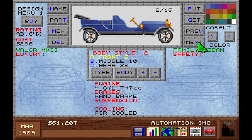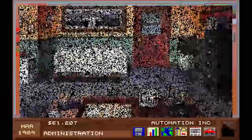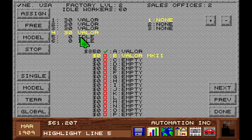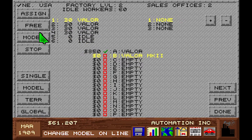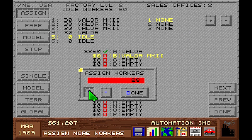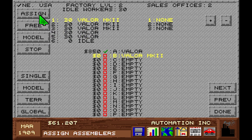There's the Valor — so we have the Valor and the Valor MK2. We want to maybe sell the old one and the new one for more. We need to hire a few more people — hire 60 more maybe. In the mega menu, do we want to switch those out for the MK2? Let's put in 30 here — we might overproduce. For the normal Valor, assign 10 more workers each.